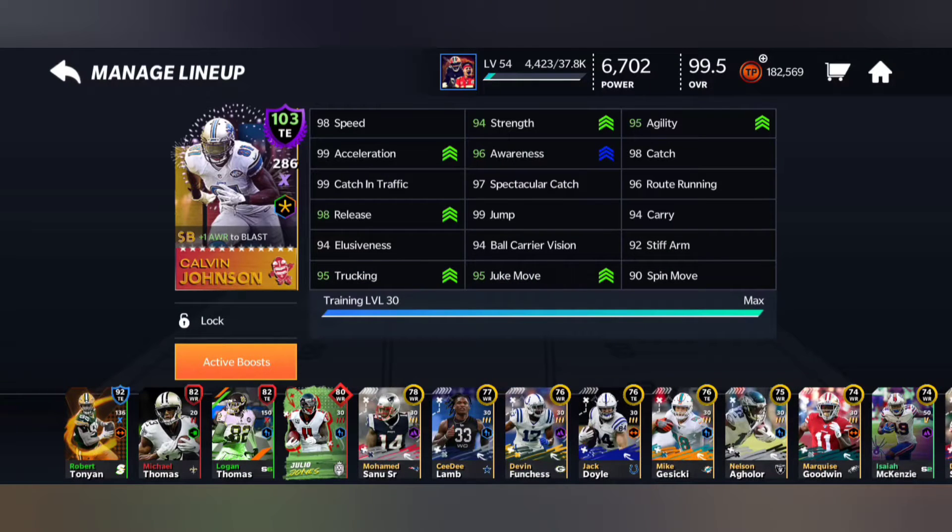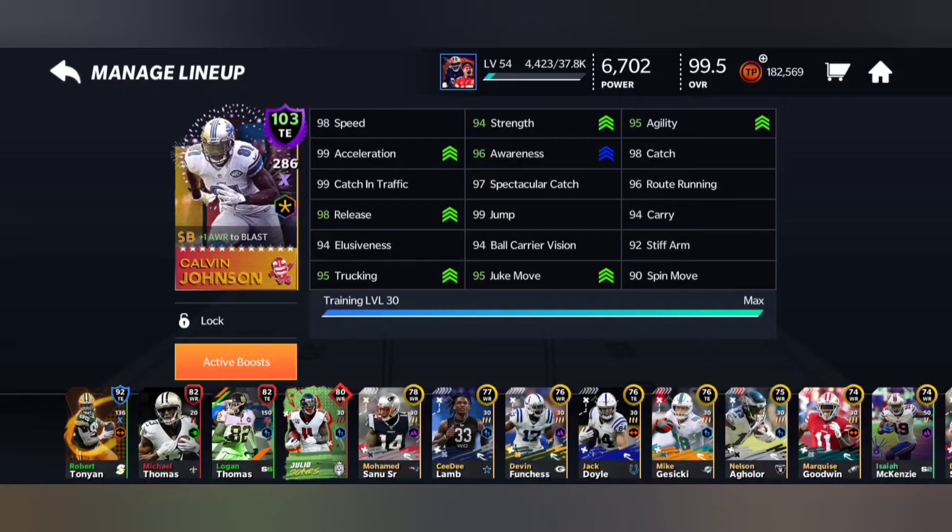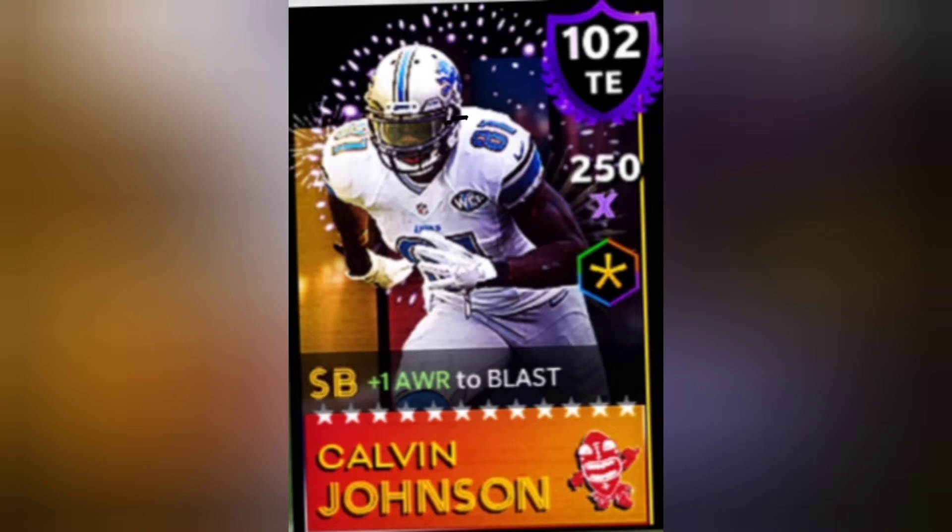I just completed the set for Calvin Johnson. Look at all these stats — oh my gosh — 98 speed, 99 acceleration, 99 catching in traffic, 98 release. Oh my god, 99. This man is going to be a menace to society.